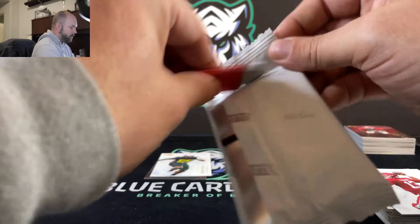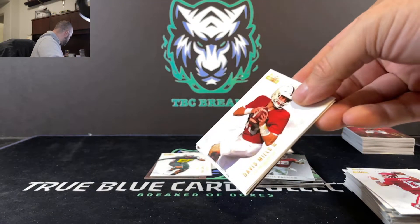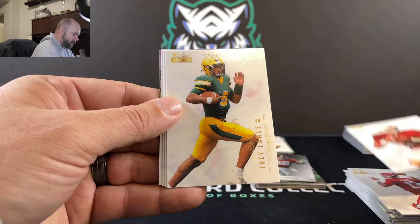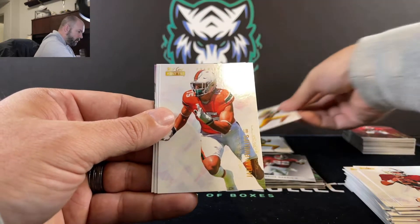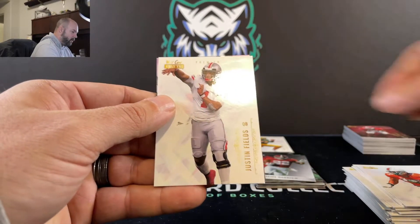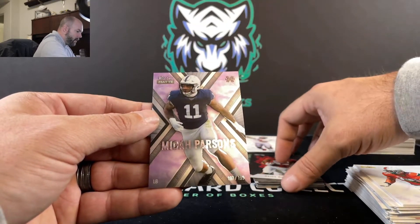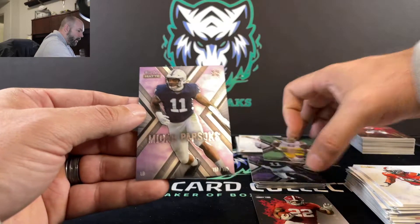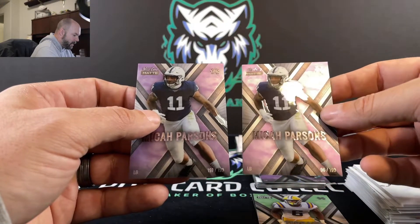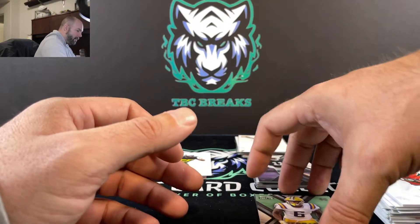One more pack here, guys. If you haven't yet, hit that like button — we really appreciate that. Subscribe to the channel, keep in touch in the comments below. Let us know what you think about this product — would you open it, would you buy boxes? Two Trey Lances out of this box. Sam Ellinger, Justin Fields in the white, and finishing off with another Mika Parsons Explode, 197 out of 199. The white was a little disappointing — we got two Mika Parsons, 96 and 197 out of 199, so we're only 197 cards away from having that entire set.